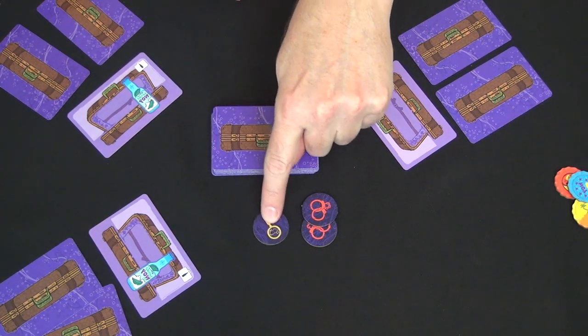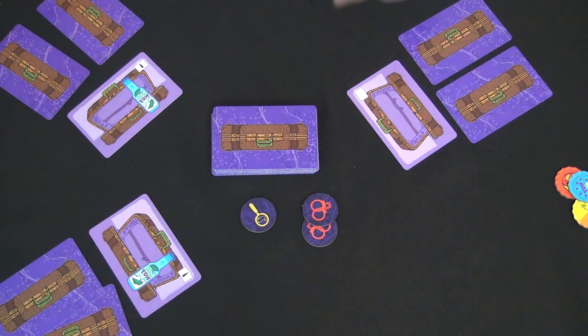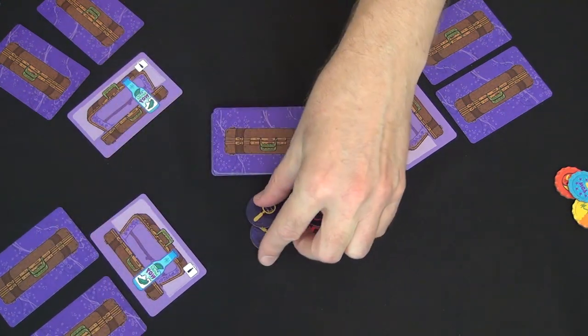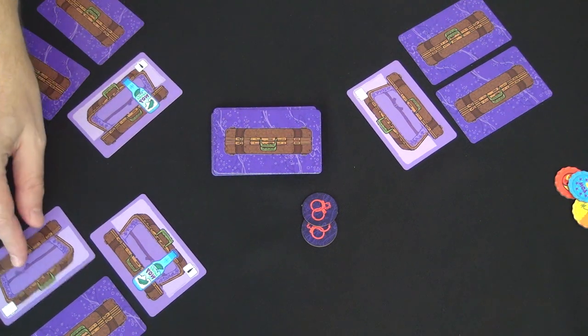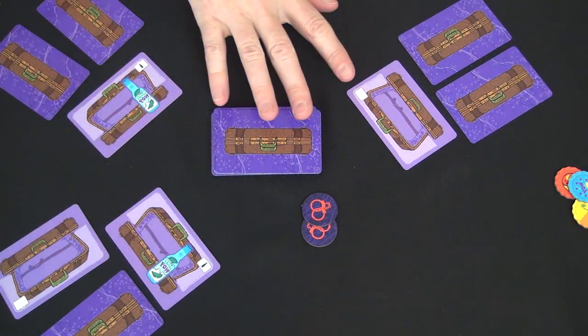I can look at one suitcase because I have one investigation token. With multiple tokens you can't use them both on one player — you have to spread that around. You can spend your token, look at the suitcase, and it turns out it's empty. Suitcases range from zero to three bottles.